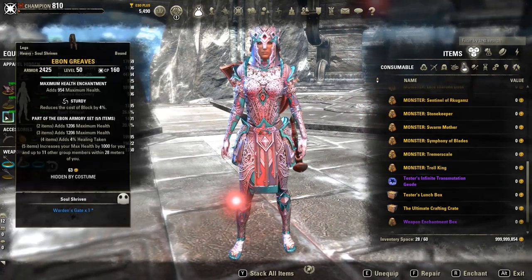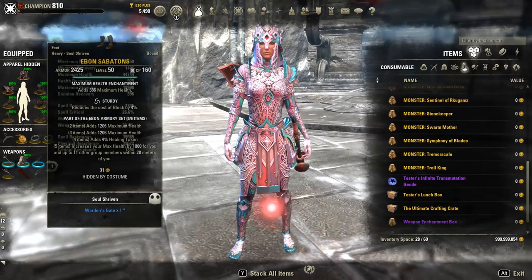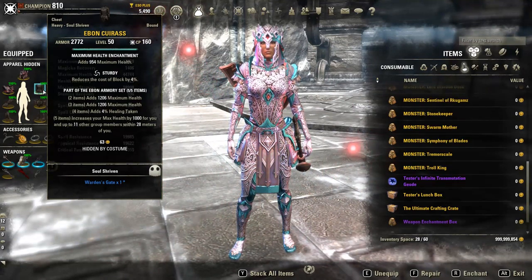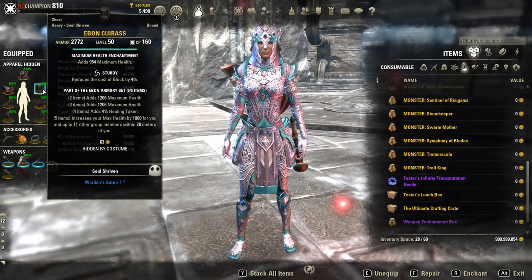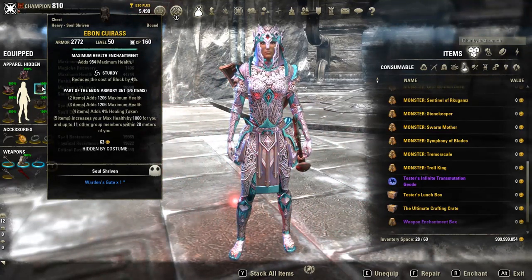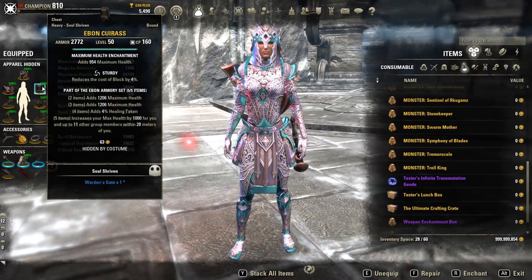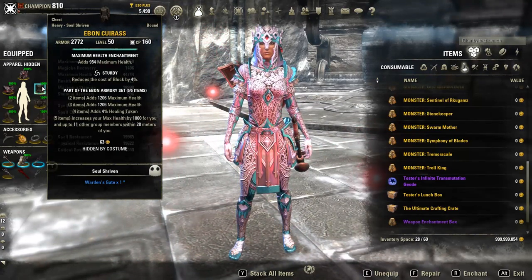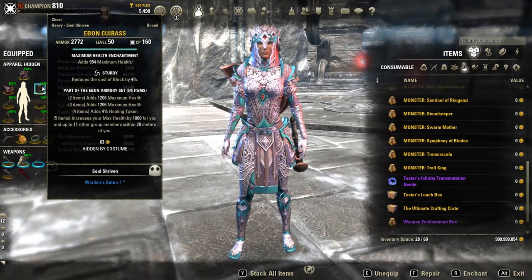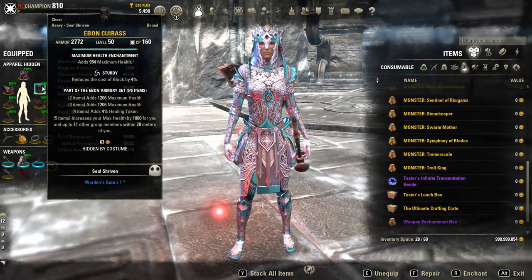For the rest of the traits and enchantments, it's all sturdy and pretty much all health enchantments to boost that health attribute. For the primary five-piece set it's going to be Ebon. Ebon gives quite a lot of help — importantly it not only increases health for you but also increases health for everybody else in your group by 1,000. Don't let that 1,000 health fool you. For DPS taking more damage, or stamina DPS with 2-3k lower health, that 1,000 health is really really important — even for trials progression groups. That 1,000 health can definitely save lives.